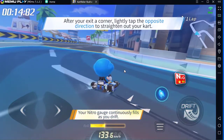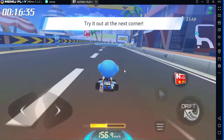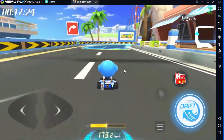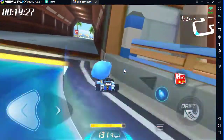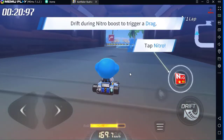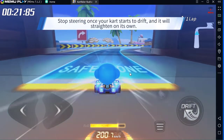Tap the opposite direction to straighten out at the end of a turn. Why don't you give it a try at the next turn? Drift after activating nitro to trigger a drag — stop drifting to automatically exit the drift.